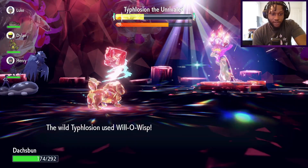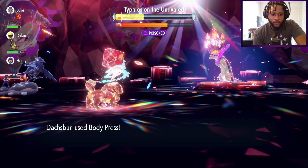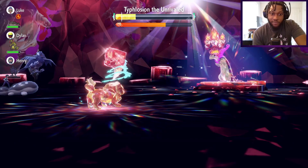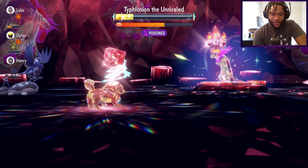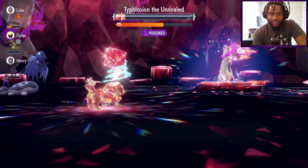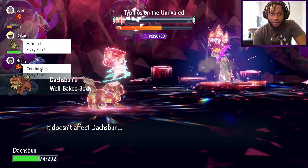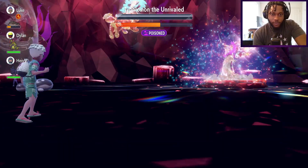We're going to keep spamming right here. He goes for Willow Wisp once again - doesn't work. Even if we do get fainted with another Infernal Parade, we still have plenty of time to finish up. Unfortunately for him, they gave him a really bad moveset - he just keeps going for Willow Wisp, which is really sad to watch at this point. The shield's almost gone. It might also be a good idea to max out your Body Press PP just so you have more opportunity in case things go wrong.